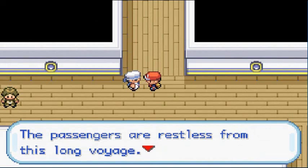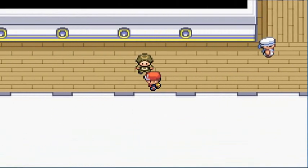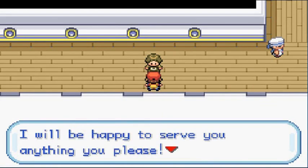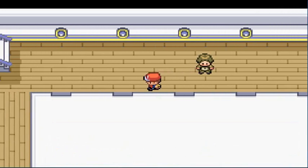Here we are in the SS Anne. If you talk to this guy, he says the passengers are restless from the long voyage and you might be challenged by a few bored ones. Then there's a waiter: 'Bonjour, I am the waiter on this ship, I will be happy to serve you anything you please.' The strong and silent type — that's pretty much what I am.